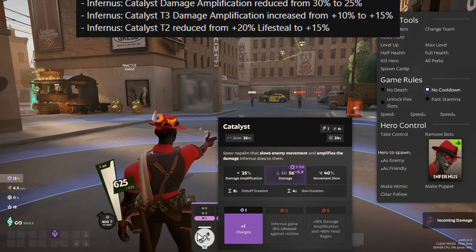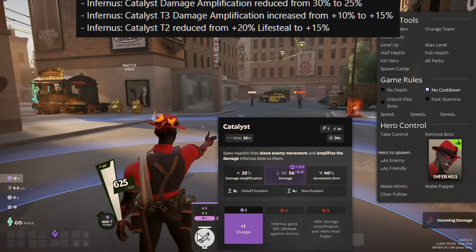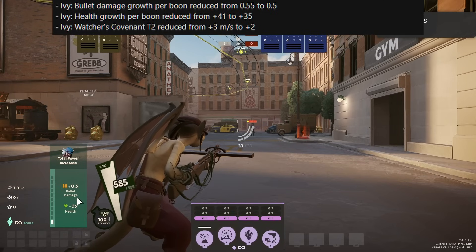Catalyst gets some early damage nerfs. The amplification is reduced from 30% to 25% on the base level, but the amplification you get when maxing out the ability is up from 10% to 15% — usually not the first ability people will max, so you won't see that super often. The tier 2 upgrade also has the lifesteal reduced by 5%. Ivy gets pretty significant changes and partial nerfs: her bullet damage increase per boon is reduced from 0.55 to 0.5, and the health per boon is decreased from 41 to 35.